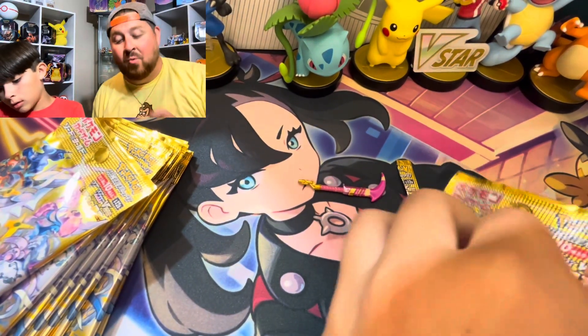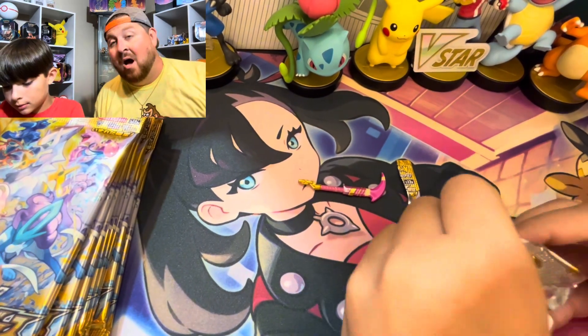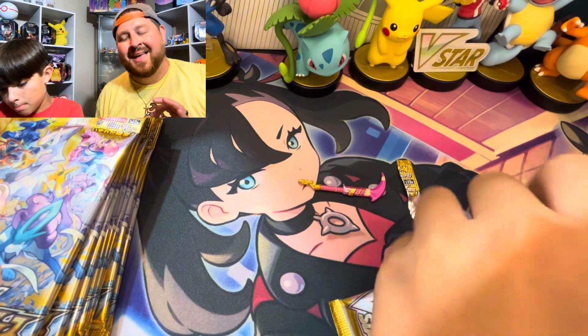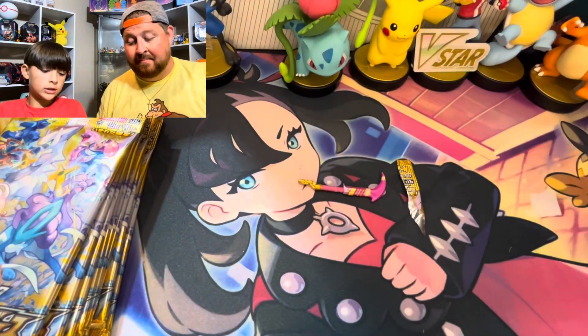Getting into our first pack - V-Star Universe is the equivalent of Crown Zenith, so it has the Galarian Gallery absolutely loaded with hits. You're guaranteed to hit in every single pack in this set.